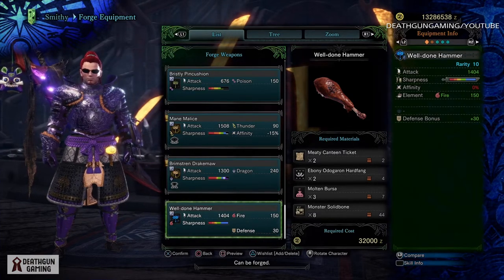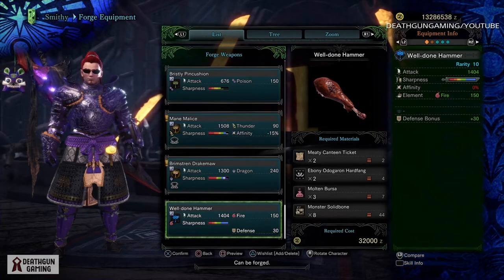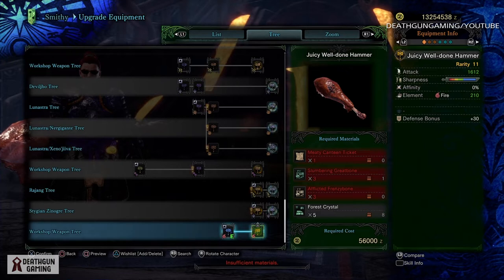Overall the stats of the weapon are very nice — it has high attack, fire element, and a 30 defense bonus. So it's not a bad weapon, and the fact that it looks pretty funny makes it even better.